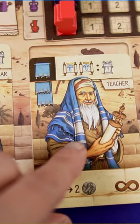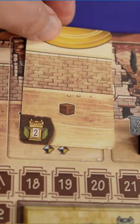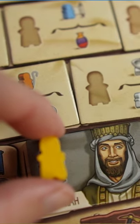In Ezra and Nehemiah, players are playing cards to their tableaus to accumulate banners, then use those banners for actions to build walls and gates, to build the temple, and to teach the Torah, all to rebuild Jerusalem to its glory and for some sweet victory points.